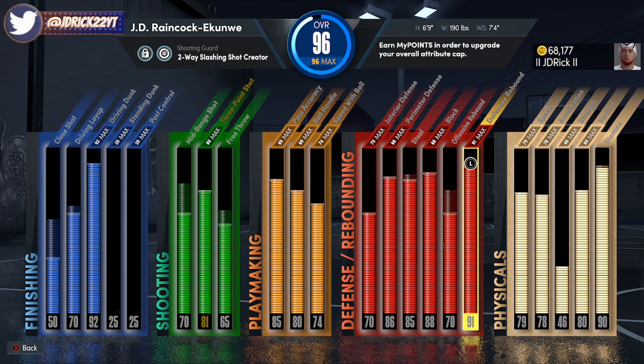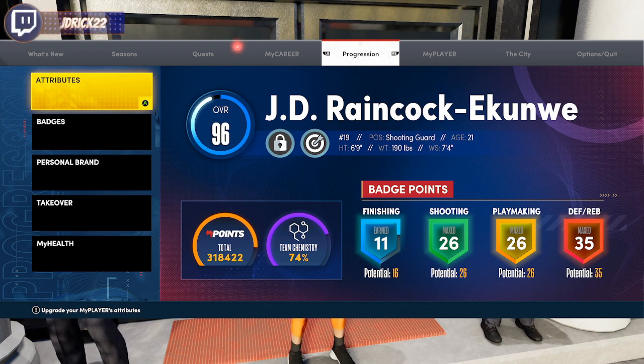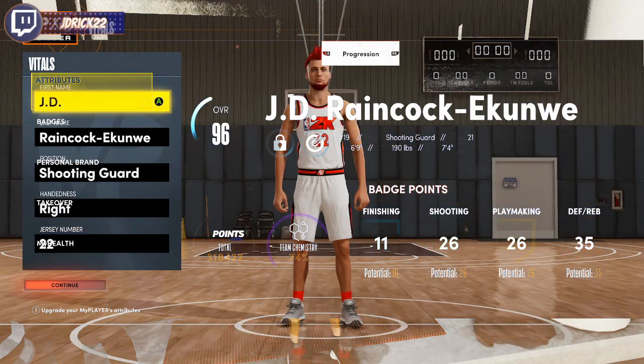You can play the big on it — I've been playing point guard in the rec on it, I've played the big in the rec on it. It can move, it can dribble, it's a great build for the 1v1 court because it moves so well, can shoot, and can defend. Being 6'9" you get a lot of different takeover options. With the badges, I don't have my finishing badges maxed out yet, but with the additional badge points from rebirth and hitting level 39 through the seasons, I have 16 finishing, 26 shooting, 26 playmaking, and 35 defense on a 6'9" build. The build itself is wild — I've been having a lot of fun on it.